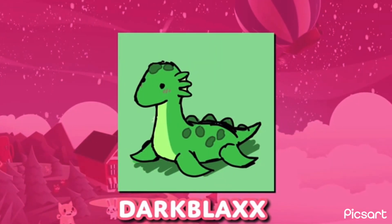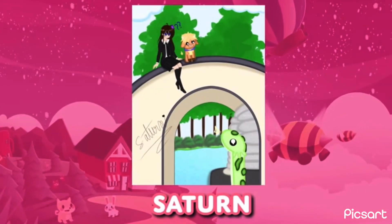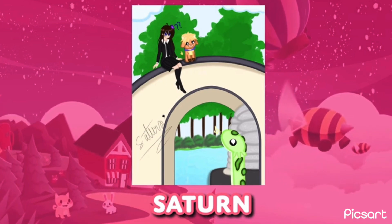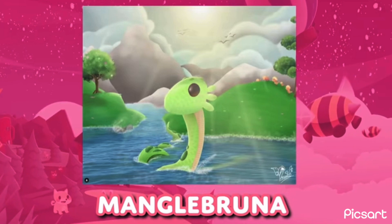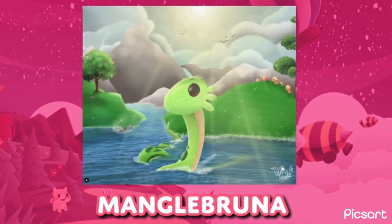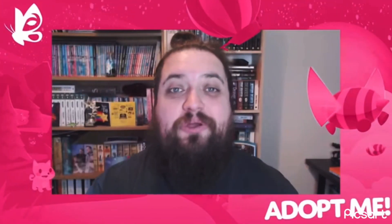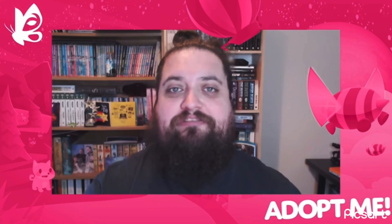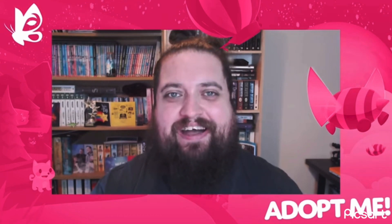First up is this fantastic rendition from Darkblocks. Next, Saturn and her highland cow, Eli, are looking on longingly as Nessie swims through the waters of Adoption Island. And finally, from Instagram, Mantle Bruner shares a realistic take on the Nessie and Highland cows in their natural environment. I love it. You can share your art at discord.gg/adoptme in the fan art channel, or post it on social media using the hashtag adopt me fan art.